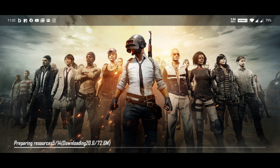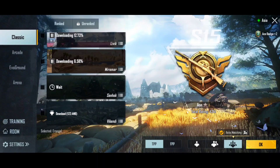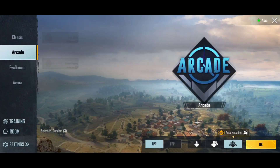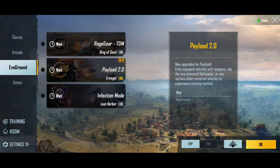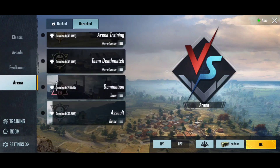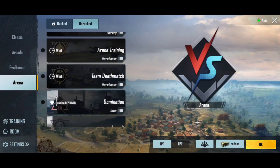Now you can open PUBG and download the map. It's time to download your login icon and your login account.